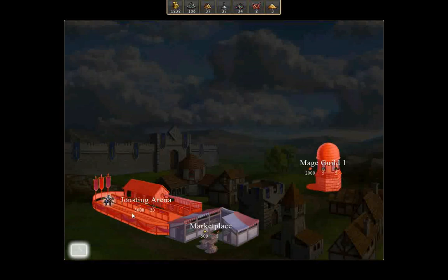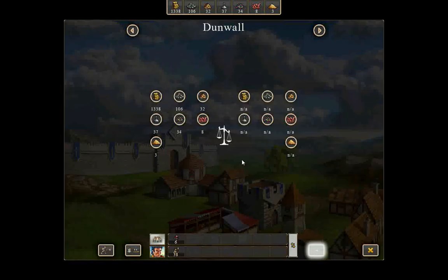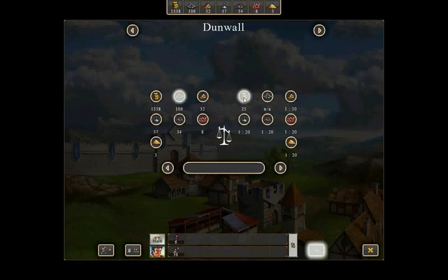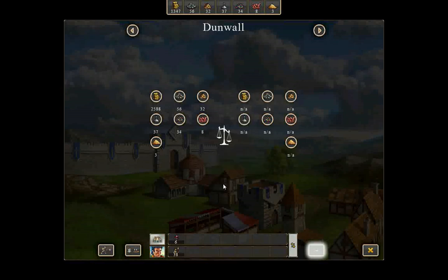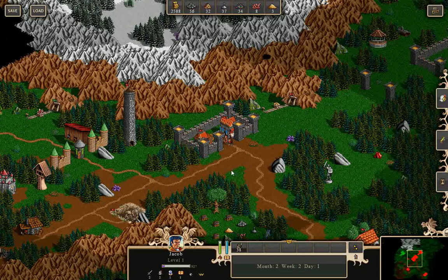What else can I get? A jousting arena — but I don't have enough money. Let's build a marketplace then. I can go to the market and get rid of some of this ore. Still not enough. There is a new hero — but again, completely unnecessary. I don't know why I'm buying up all these things.